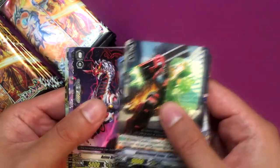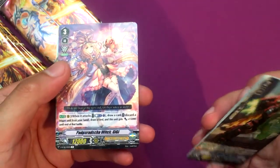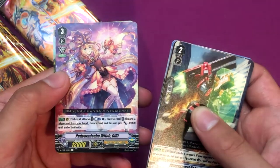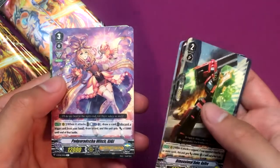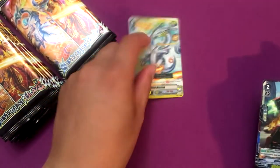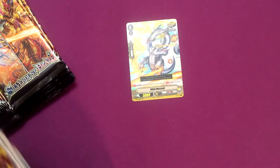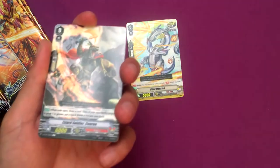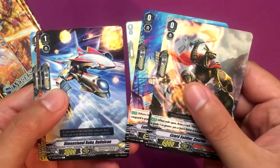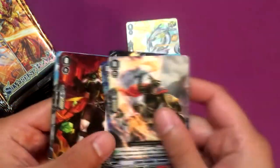Next we got Axeno Dragon crit trigger, and then Blink Messiah, which is a new crit sentinel with the 30k shield — pretty cool. Got the new Kagero starter, Lizard Soldier Conroe. Then Dimensional Robo Dive Out — looks cool but has no ability so it's kind of useless.